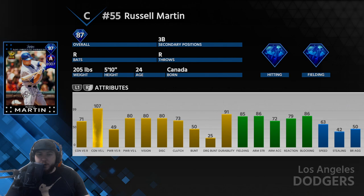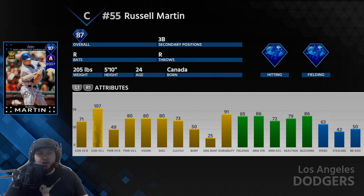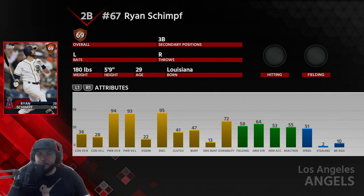His hitting stats: 71 contact versus righties, pretty decent; 107 versus lefties. His power is 49 versus righties, not so good; 80 versus lefties, pretty good. 80 vision as well. Really good defensively — 85 fielding, 86 blocking, 86 arm strength, and his speed is 63. That's not bad for a catcher.